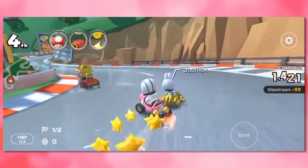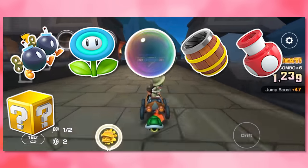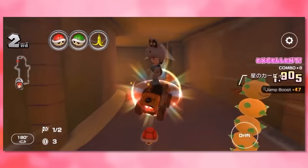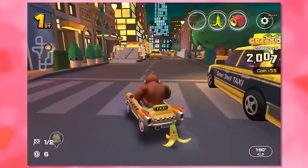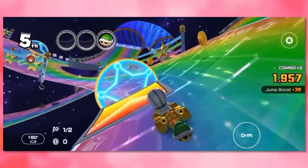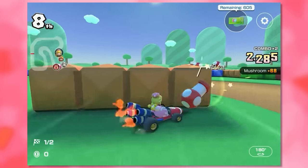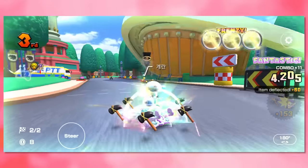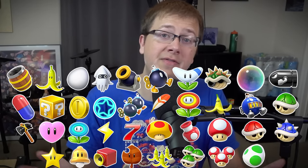Characters are not the only highlight worth bringing up — we actually have quite a few items that are brand new. In fact, 11 of them have never been seen before. These include the Double Bob-ombs, Ice Flower, Bubble, Banana Barrels, Mushroom Cannon, Coin Box, Dash Ring, Bob-omb Cannon, Giga Bob-omb, Super Bell, and Capsule. Some are just variations of what we've already seen, while some are completely unique. I could see a large majority of these returning to the new Mario Kart, especially the Coin Box and Dash Ring — those would fit in perfectly. The Hammer is technically not a new item, as it's been included in every Mario Kart arcade game. This leads us to having 38 items in total, which is the most out of every Mario Kart game.